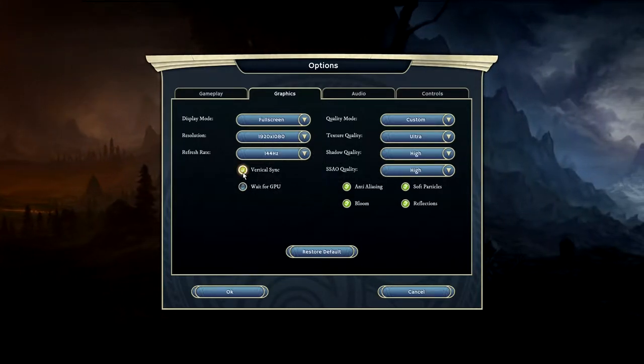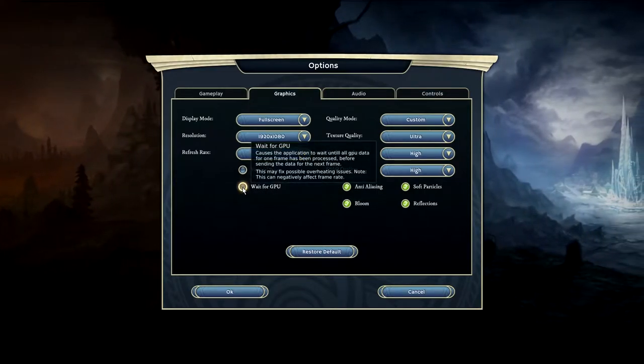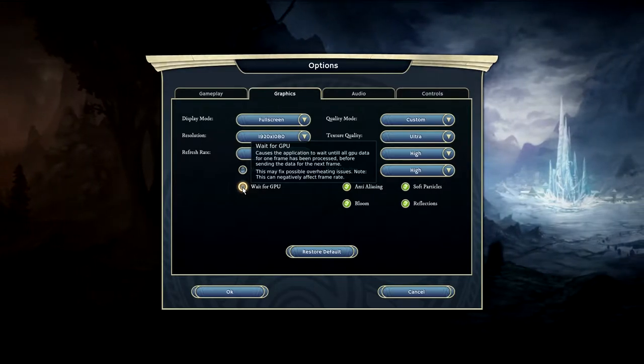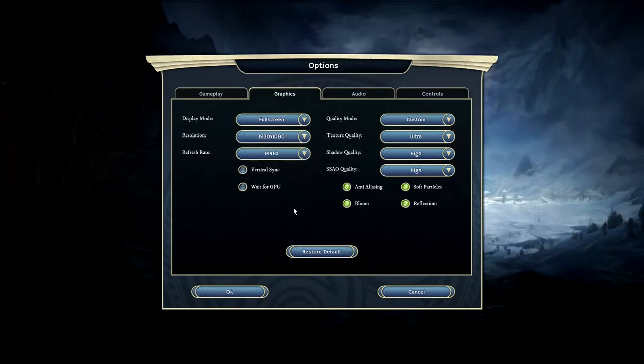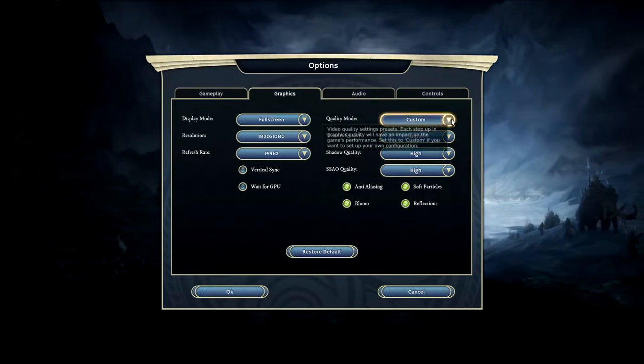I have VSync on, which I'm actually going to turn off. There's also a Wait for GPU option — basically it will wait for each frame to be processed by your GPU before going to the next one. They say it'll fix overheating issues. I have a water cooler, so I don't think that's going to be an issue for me.